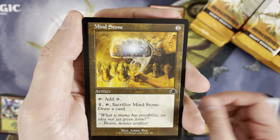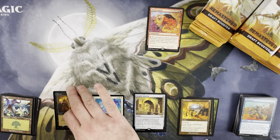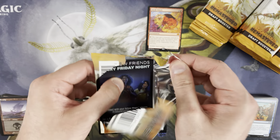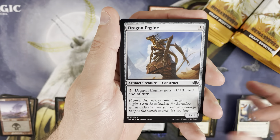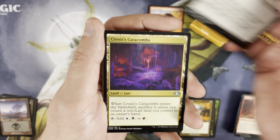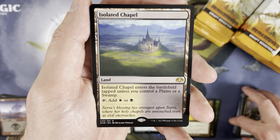A little Mind Stone action, and a foil retro frame Terror — that actually looks really cool. The last box I cracked of this I got like four Gambles in the same box. There are worse rares to duplicate, but the other rares I hit massive duplication with were not as kind. When you hit a bulk rare and then see it again and again in the same box, it's a little demoralizing.